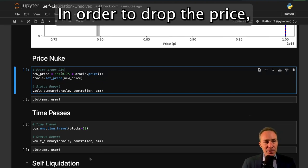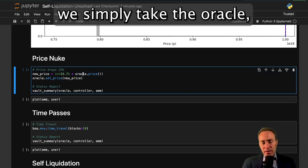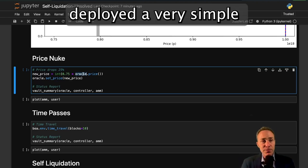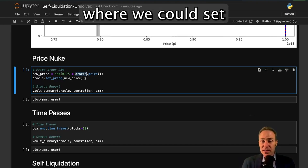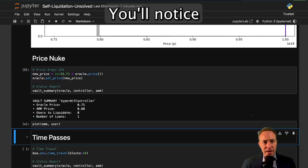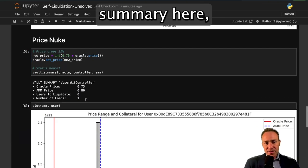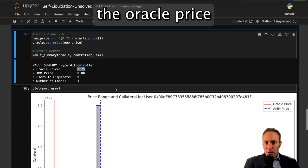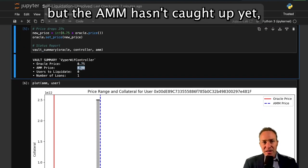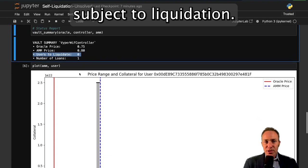In order to drop the price we simply take the oracle — which, if you look back a couple of units, we deployed a very simple oracle contract where we could set the price at will — and we're going to set it to 75% of the current price. You'll notice something interesting when you look at the vault summary: the oracle price is all the way down to 75 cents but the AMM hasn't caught up yet, so there are no users subject to liquidation.